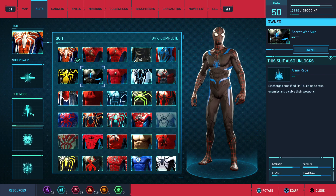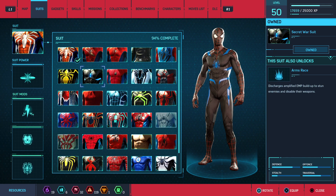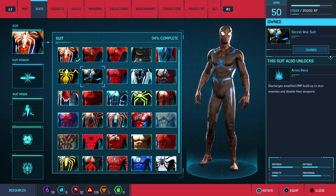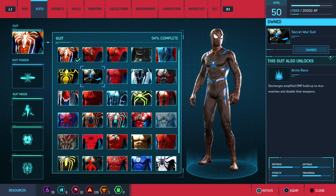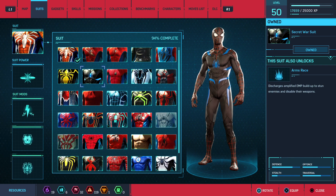Secret War suit. The suit power discharges an amplified EMP buildup to stun enemies and disable their weapons. So basically it stuns enemies and stops them from shooting.